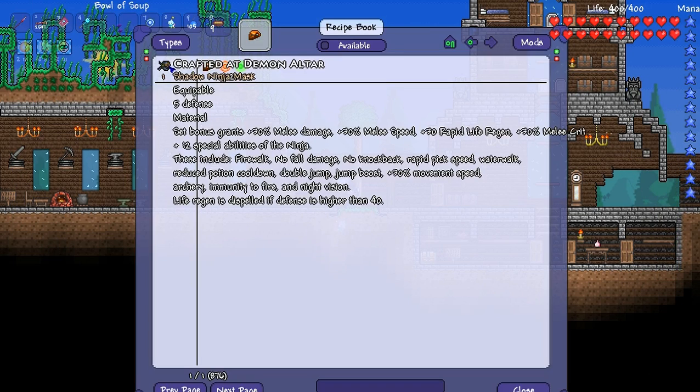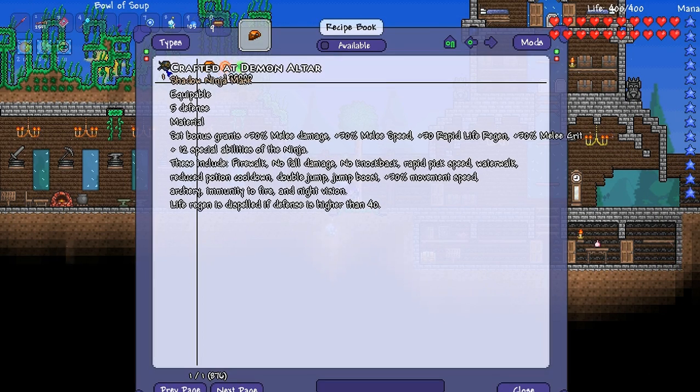I'm sorry if I've disappointed you because I'm not super excited about the Black Belt. But this looks pretty cool - Shadow Ninja Mask. Look at all that stuff it gets: no fall damage, no knockback, fire walk, rapid pick speed, water walk. Wow, that comes with an awful lot of stuff - that is really cool! But you get no life regen. That's interesting.